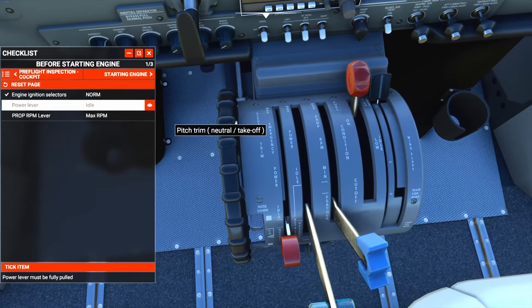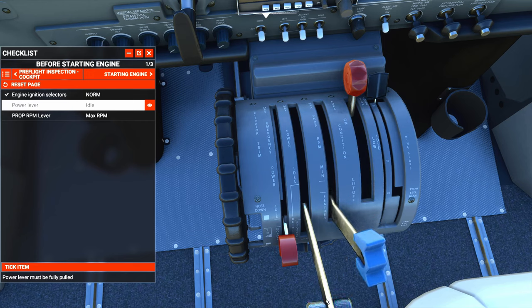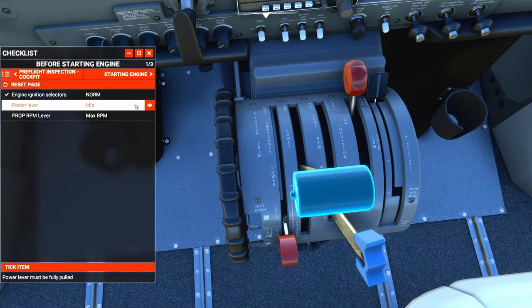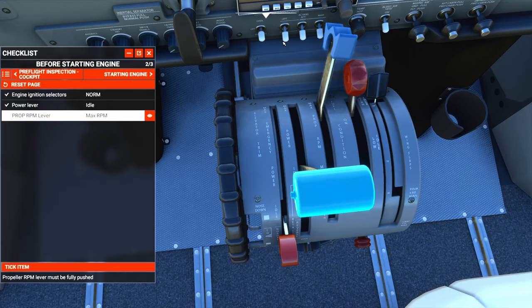Power lever we're going to set to idle. And the prop RPM lever we're going to go to max RPM.